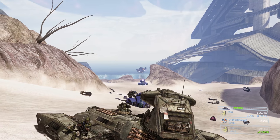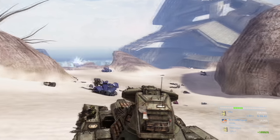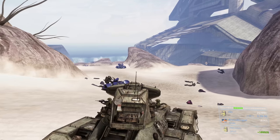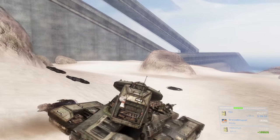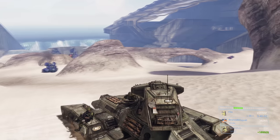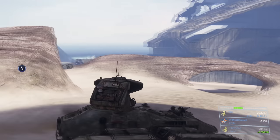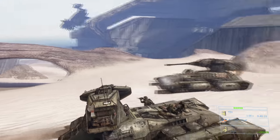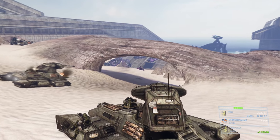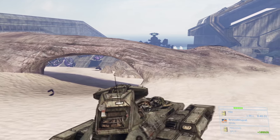There are only two choppers parked: the one I showed initially and one all the way down towards the bottom. At this point take out the Phantom from far away — he will actually drop off some Brutes including fuel rod Brutes if you move down there without taking him out first. Then move down there and you won't have to worry about fuel rod guys. More ghosts, choppers, and Wraiths. As we take out these final enemies, the Scarab is going to spawn in. Don't move any further forward — that will spawn in the enemies on the Scarab. Stay back here and the Scarab will be vacant when we engage it.